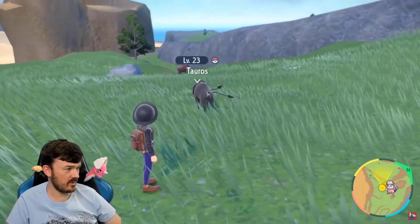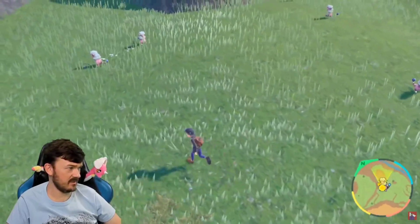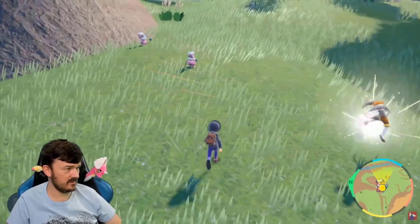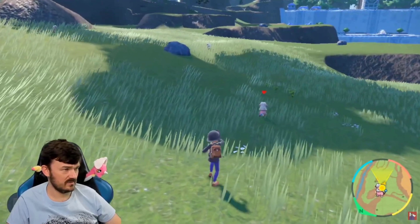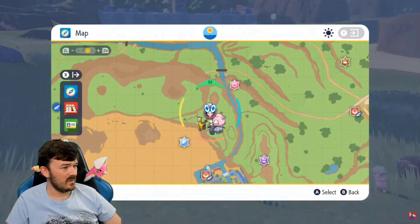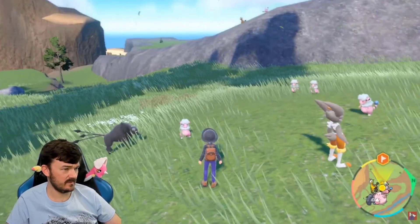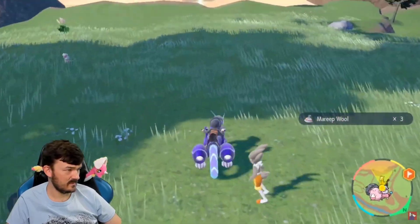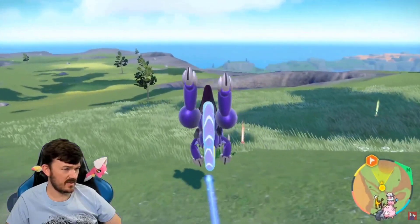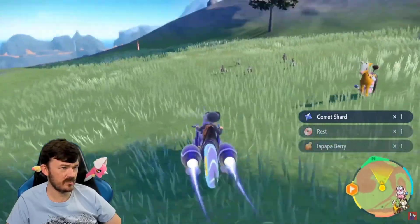I don't even know what type Taurus is — like if I wanted to shiny hunt it with the isolation, I feel like it would be difficult. Okay, I'm gonna go look at Ditto again, but I mean as far as I can tell there's no point. Oh, a comet shard — there's really good items up here.